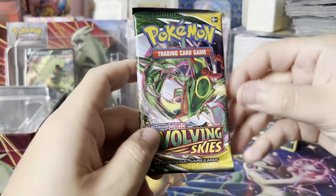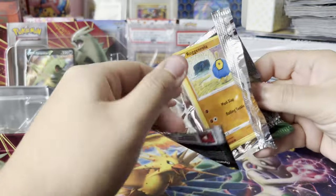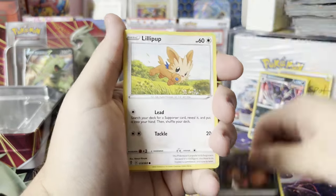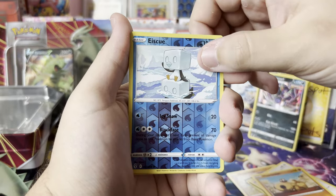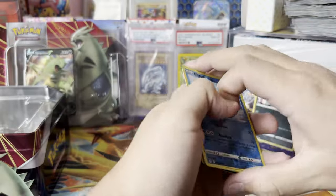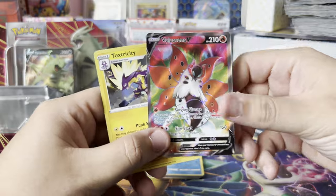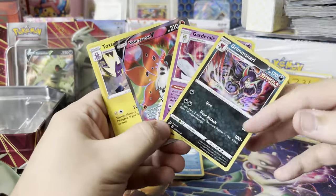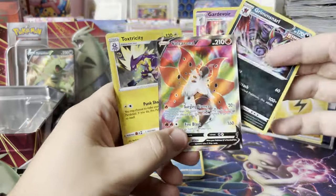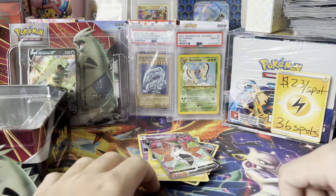Last pack of Evolving Skies — can we hit it? The fact that these tins have Evolving Skies has me so pumped. We got Roggenrola, Bergmite, Nickit, Lillipup, Hippopotas, and Ice Cube — not what we were cooking. Well boys, we did end up getting the Volcarona, a bunch of holographics. From 10 packs across Sword and Shield, not exactly the best pull rates, but we did get something. The best pull technically came from Evolving Skies. Appreciate y'all — have a great one and stay tuned for my next videos.